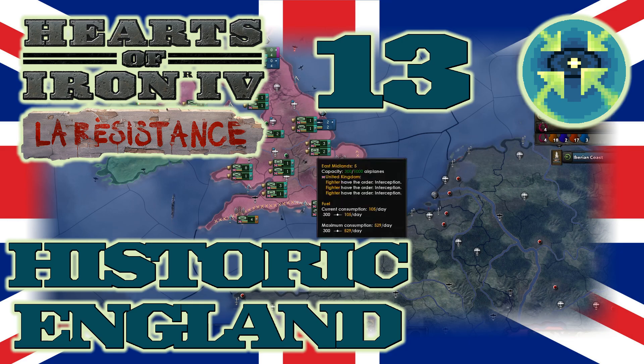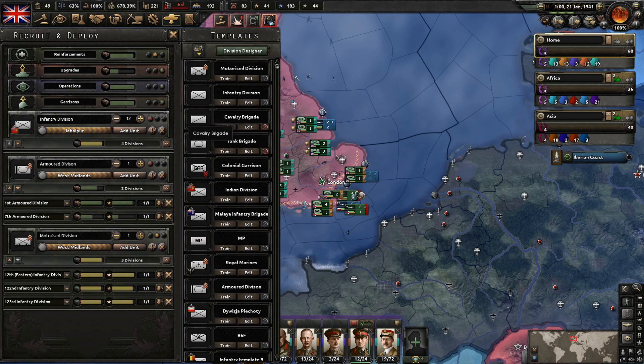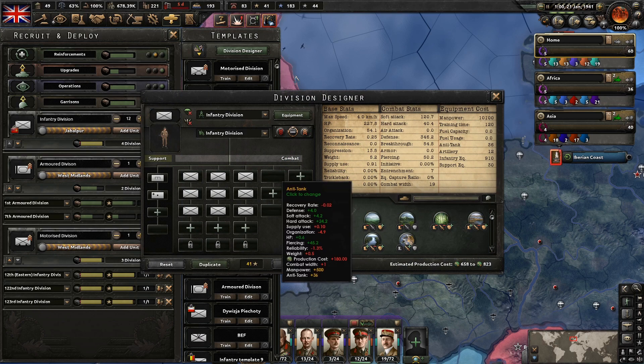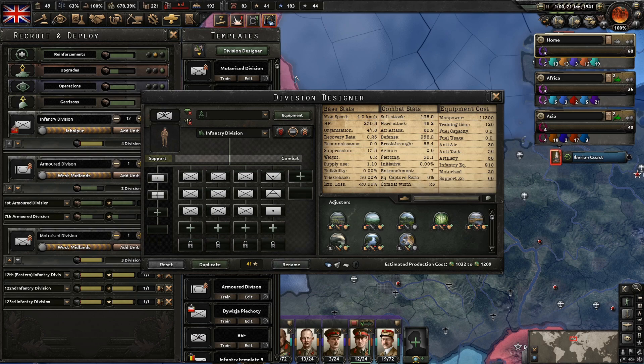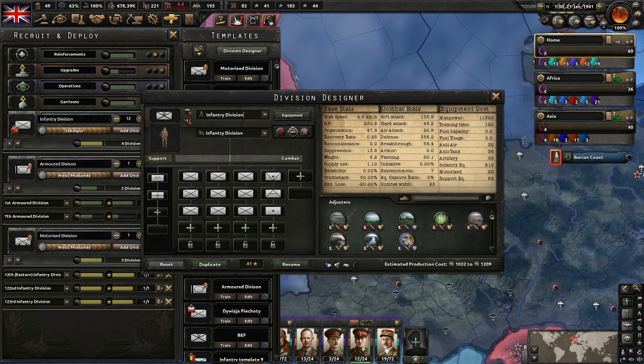Today we're playing as Historic England and we're going to start off with some template designs, or look through them. Let's bump in here. One thing we can start off with is this anti-tank template — some of the old ones are still using it — so let's just rename it so we can remember it. We can use this Expeditionary Force one and just rename it Infantry Division.